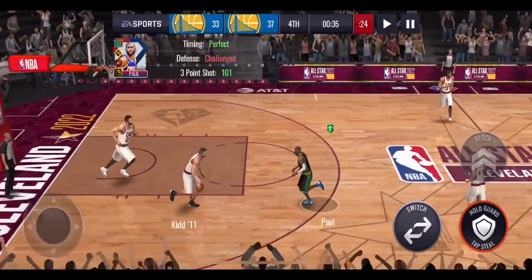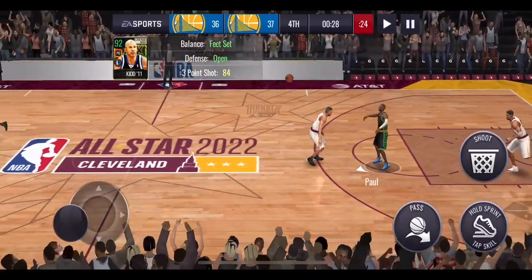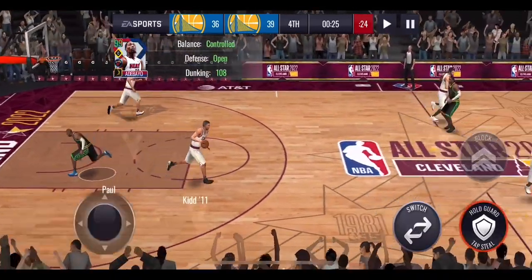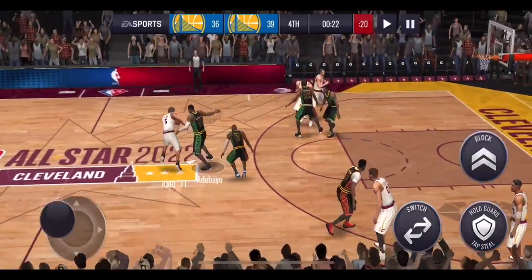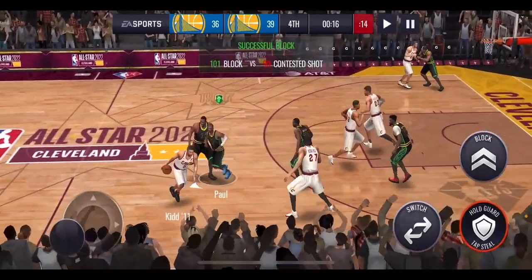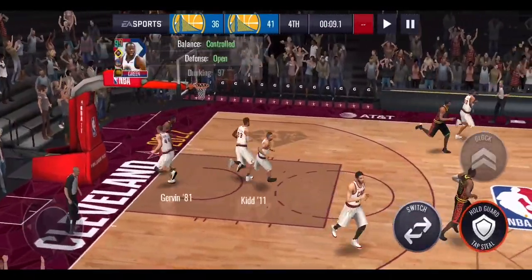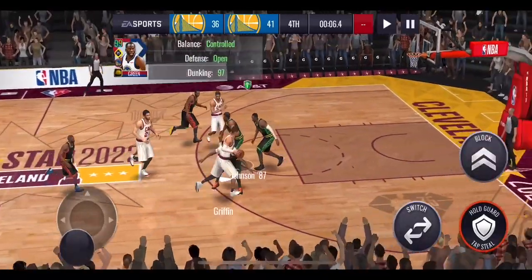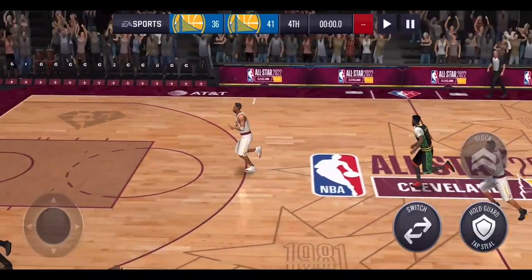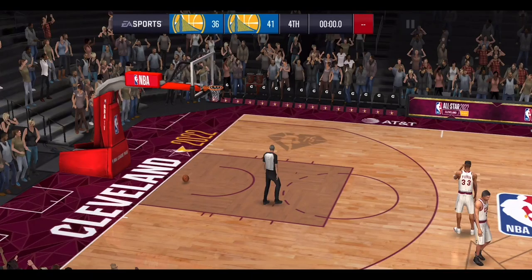This is where the 10 million coin squad is showing the difference. Jason Kidd splashes the three, putting them one point behind us, but Bam Adebayo finishes the one-handed slam — three-point lead with 26 seconds left. Chris Paul gets the steal, we find Draymond Green on the right side for the dunk — five-point lead! Blake Griffin misses at the buzzer, Gobert misses, and Bam Adebayo heaves it from full court and misses. A really tense final quarter, but the 10 million coin squad has just enough to win.